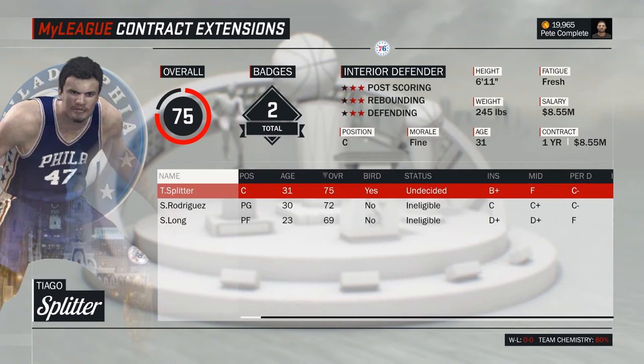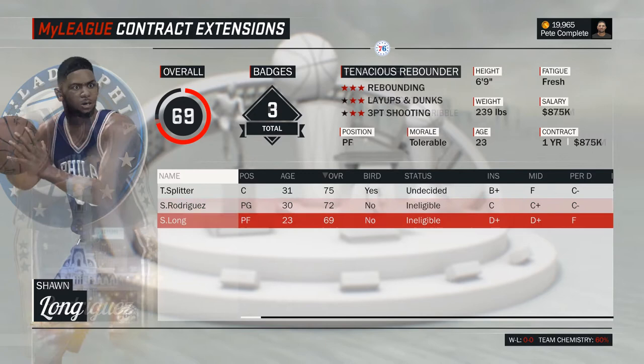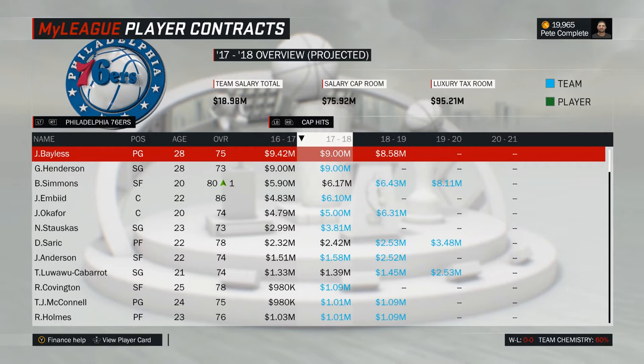With Splitter and Rodriguez, the two oldest players on the Sixers are expiring, freeing up a nice amount of cap space. Both of them are not desperately needed in your rotation, so you can safely let them walk if you want to. Sean Long is, and not just barely, the worst player on the team, and once again you're not really depending on him. All in all, your expiring contracts are nothing to worry about.